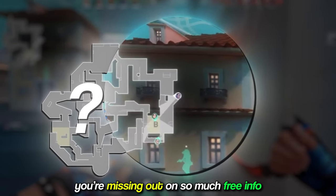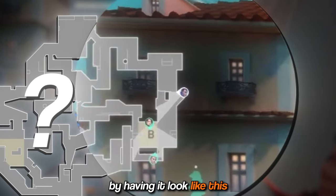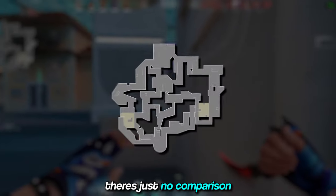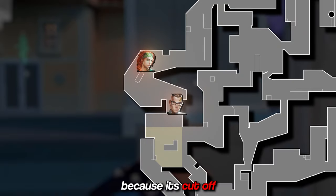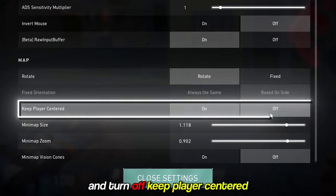First of all, fix the minimap. You're missing out on so much free info by having it look like this. Compared to a full-sized map, there's no comparison. If a teammate spots an enemy in A main, it won't appear on your map because it's cut off. Simply head to settings and turn off 'keep player centered.'